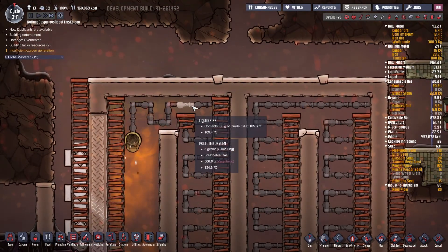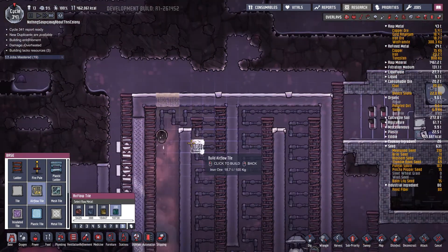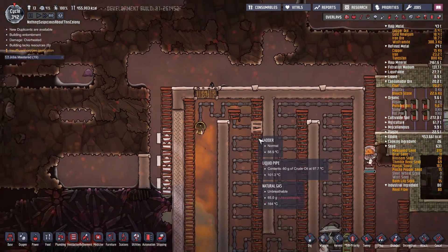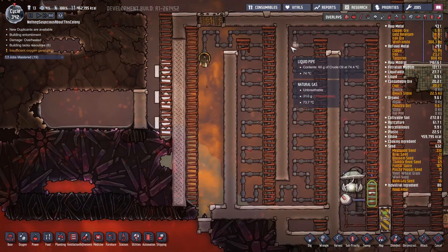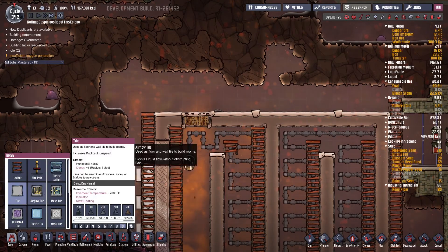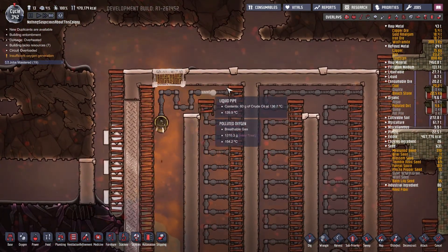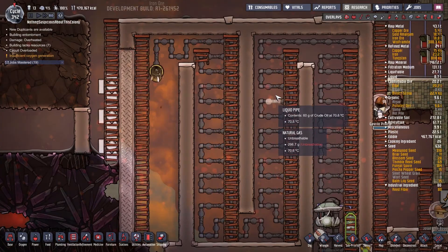One thing I've noticed is there seems to be a pocket of polluted oxygen up here that's jamming up the works. So what I'll do is put in one or two airflow tiles temporarily to maybe let things get pushed out the top here, then deconstruct them and replace them with abyssalite. Now we're getting a massive cloud of extremely hot natural gas escaping — that is not an EPA violation, I don't think. This is our asteroid; we make the regulations. Okay, let's replace those airflow tiles. Now the gas is flowing — let the gas flow! If you ever build one of these, keep an eye out for that: if polluted oxygen gums up your works, things seem to move along much more quickly once it's cleared.